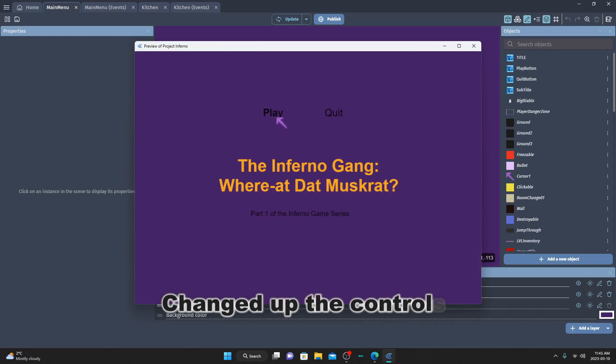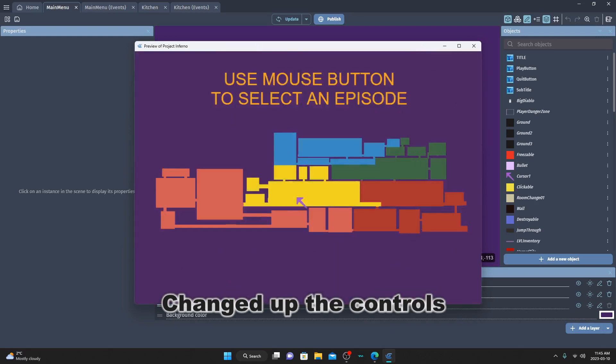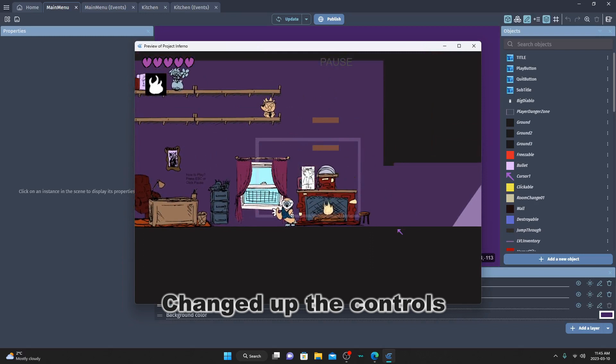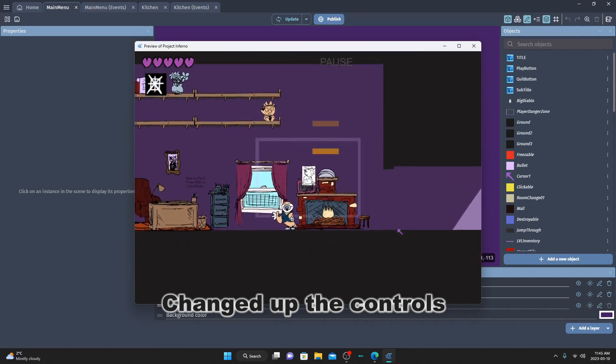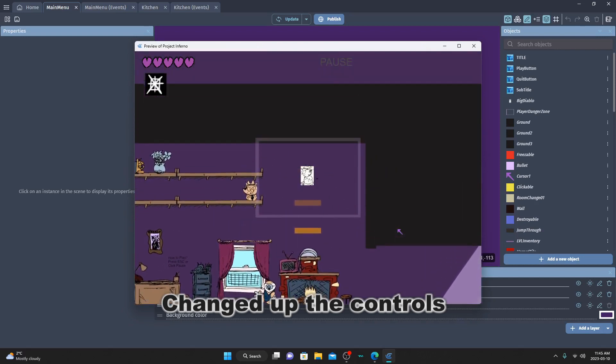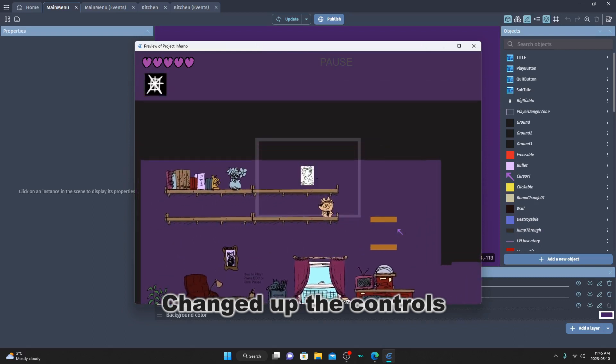The first thing I did was change the controls. I got some good feedback on my game, mainly with the controls and how it was confusing navigating the game with them. So I decided to eliminate the mouse and make the controls completely on the keyboard. Now the player uses the arrow keys to move and the Z, X, and C keys to do all the extra stuff. I like how it's turning out so far because I prefer the simpler control system.